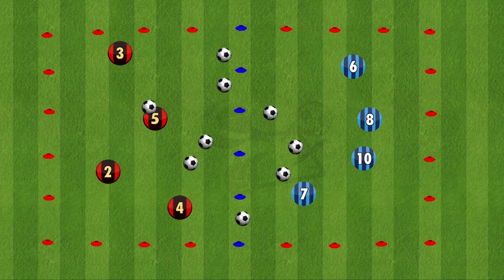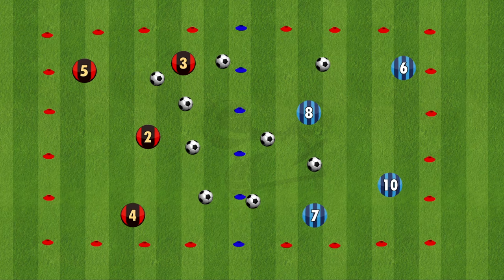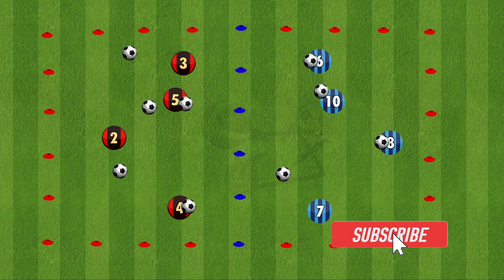The first drill is called Clean Your Room. You want to set out a rectangle and have the rectangle split in half with a line of cones. Each team will have a selection of balls in their half of the rectangle, and the goal of this drill is to try and kick all of the balls in that one half into the opponent's half. This will work on some communication, some ball control, some playing into the space, and a lot of fun for the kids.